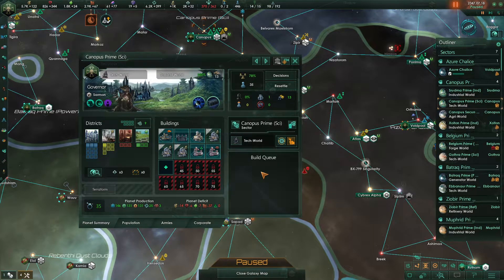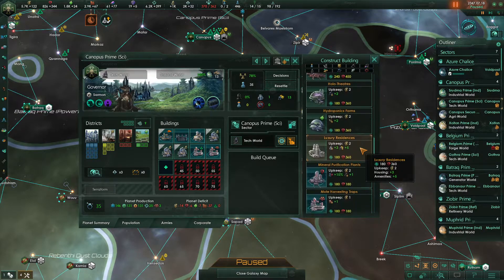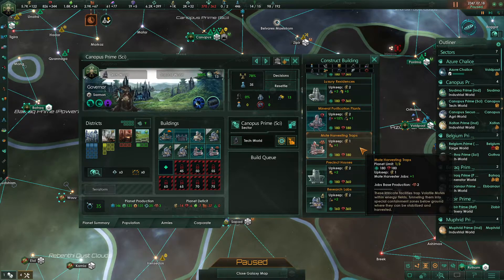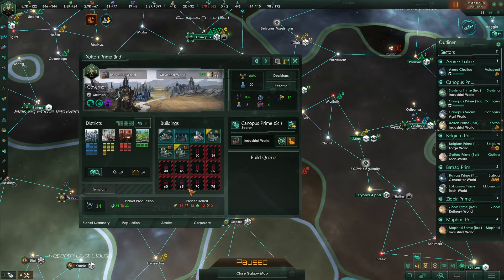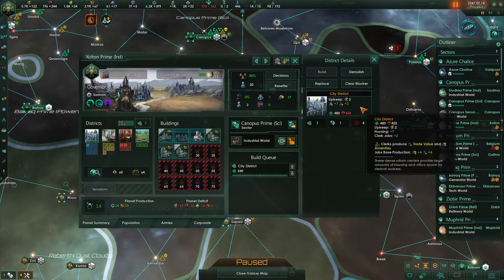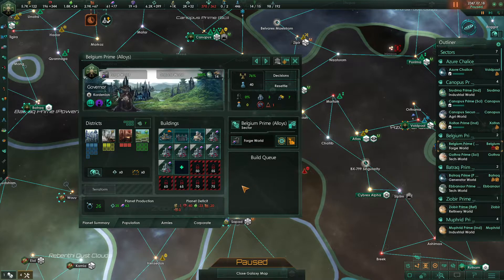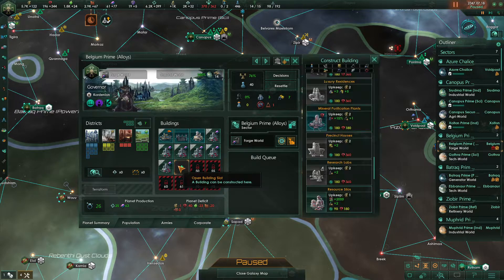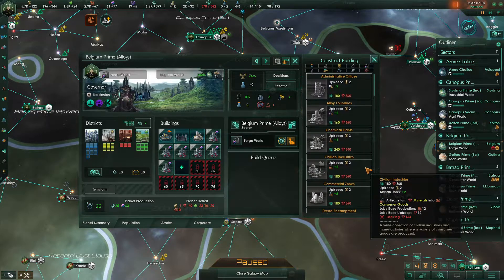This tech world here has a building slot available. We have one housing available. Let's go ahead and put in our second moat harvesting trap here for now. This industrial world needs housing, so we'll put in the city district. And then Belgium Prime — this needs a job and has a building available, so I would love to put in an alloy foundry.